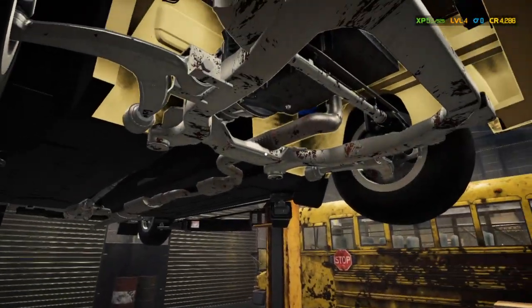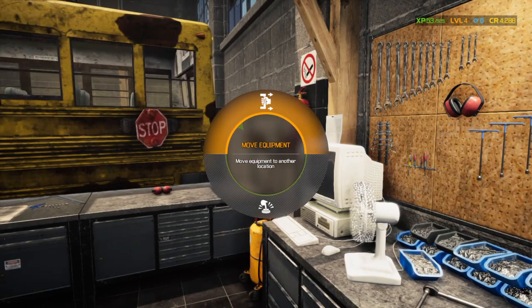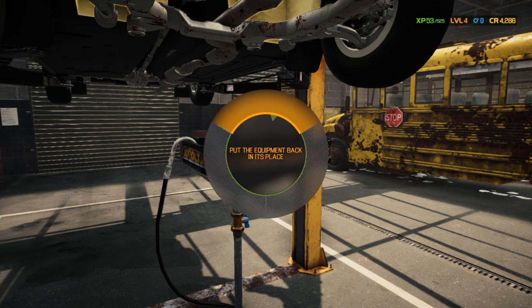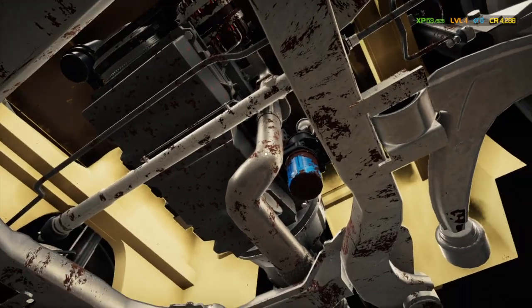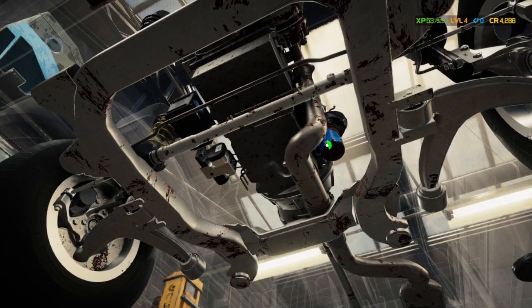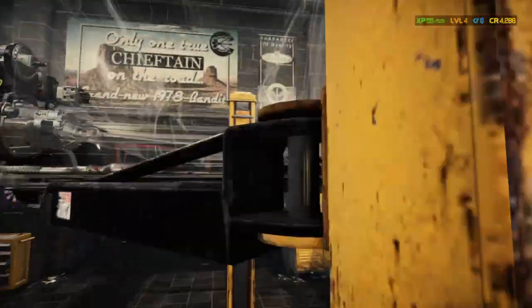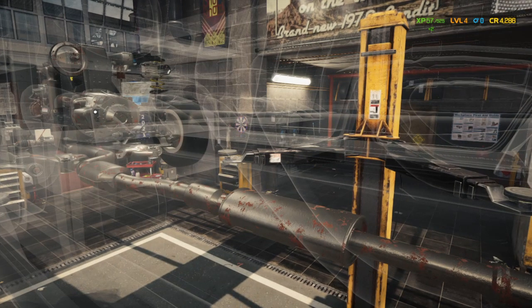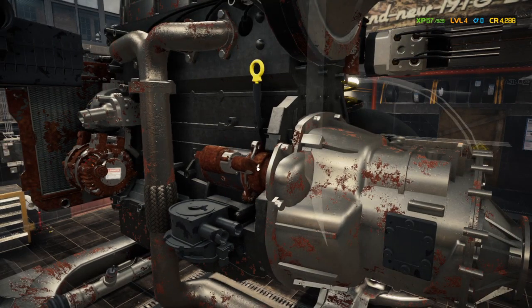Alright. First things first — we drain the oil, right? And this is better to double check. Yep, okay, perfect. So we're going to drop the oil filter. This one looks like it could be used and needs to be replaced. Now, because we've got to do the clutch plate and the release bearing, I'm going to pull the drive shaft off. And we're going to come over here to the starter, getting that off since it's no good anyway.